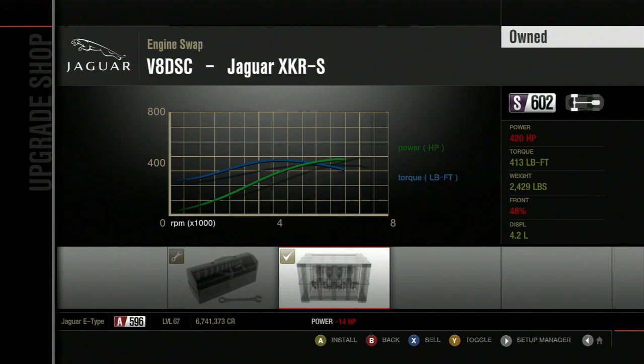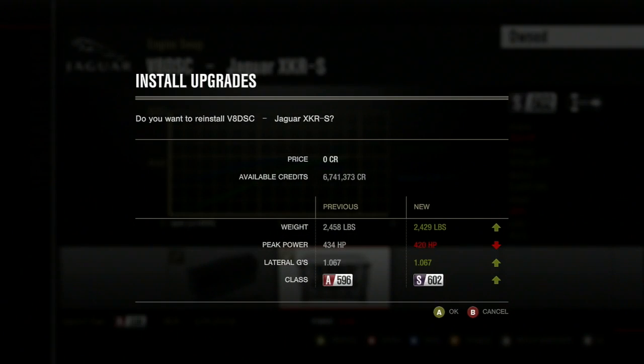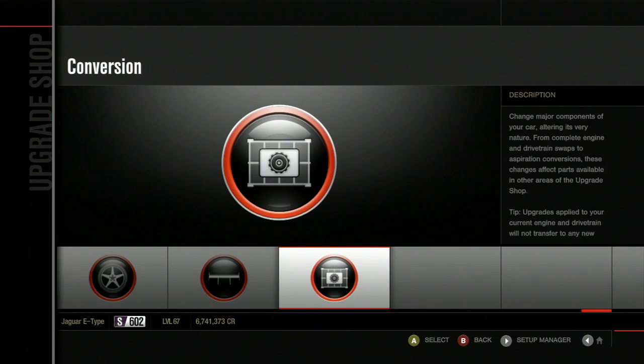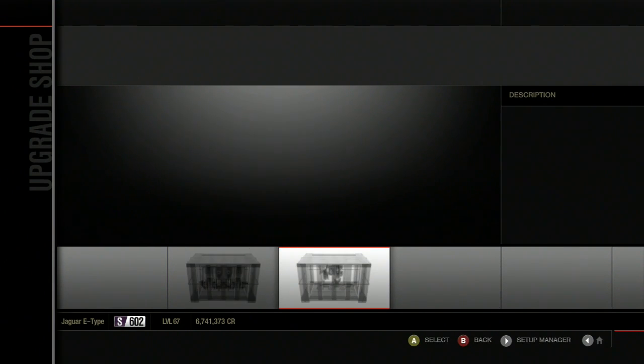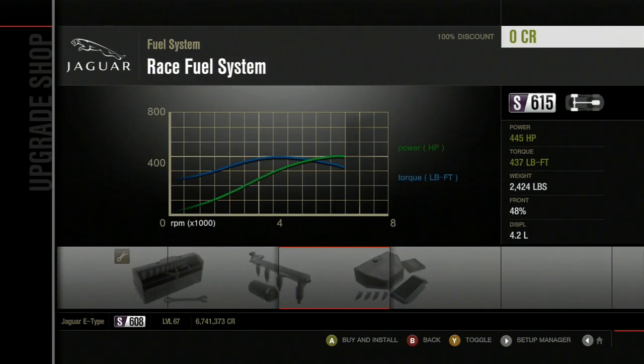I'm gonna put the V8 XKR engine in this. I don't wanna sell it. Yeah, it's gonna start off at less power than what I have, but it's also gonna be lighter. And it's gonna put me in S-Class, which is what I need, because we're finally graduated from A-Class and onwards to S-Class. I can also make this thing turbocharged with a twin-turbo, but I don't wanna do that. Let's upgrade this engine.